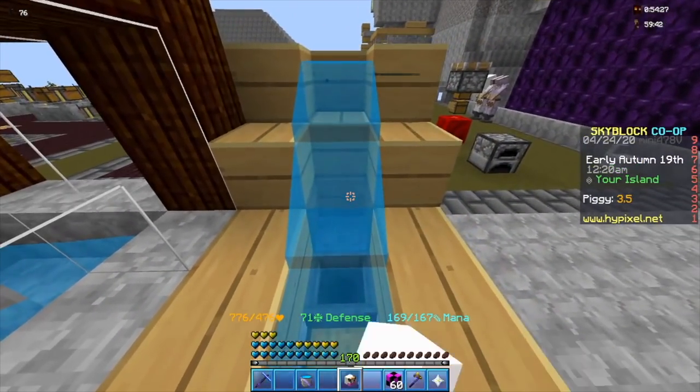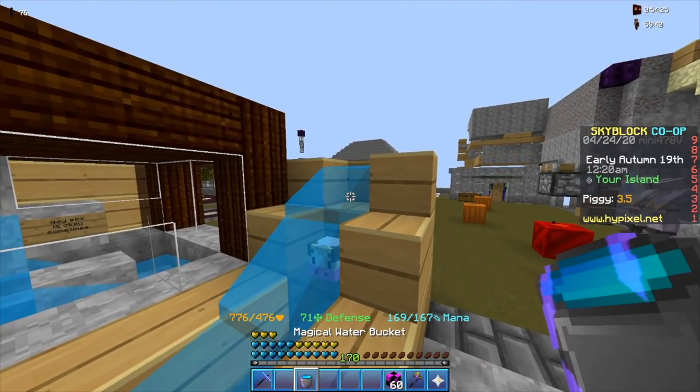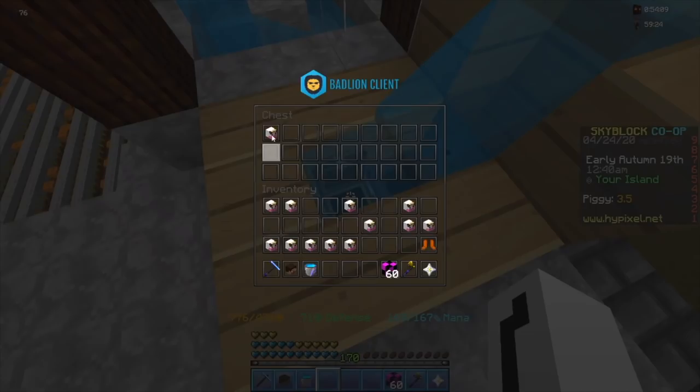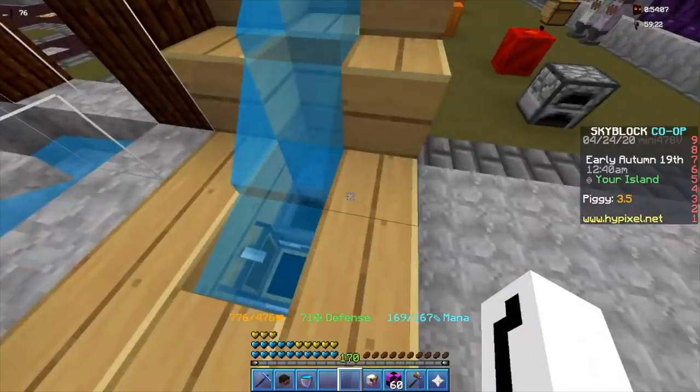Finally, washed heads do not have a rarity tag as well. When heads could be washed into reusable skulls, an item called head will come into the player's inventory.